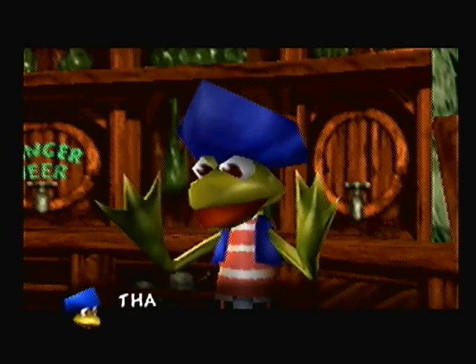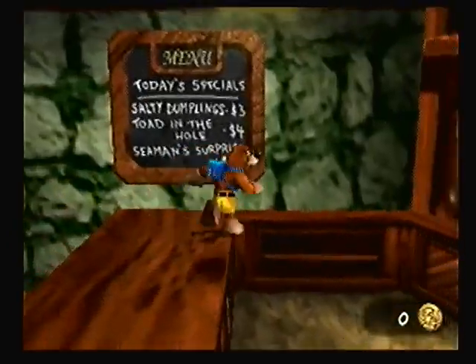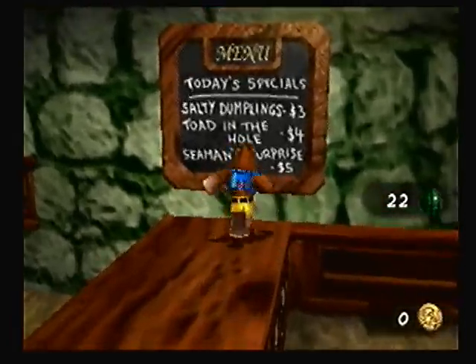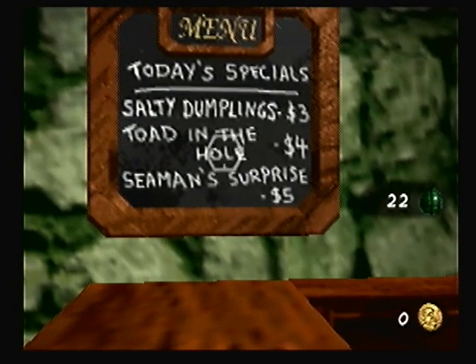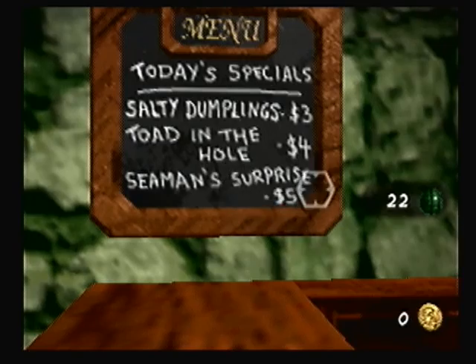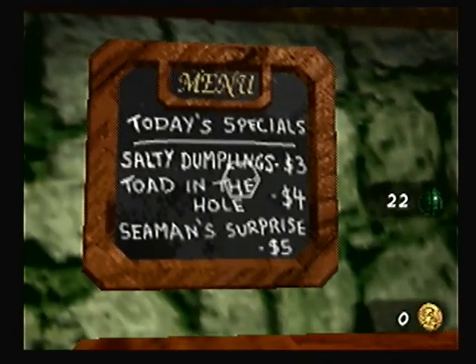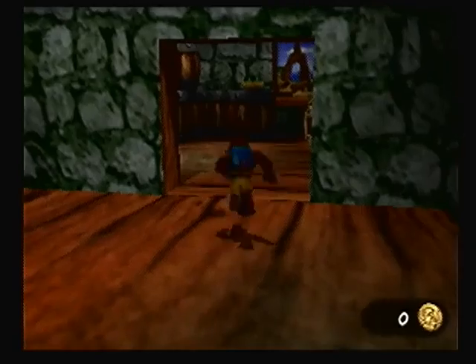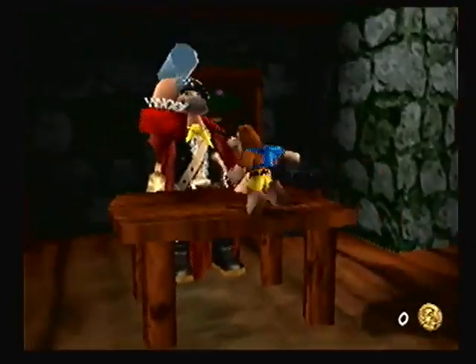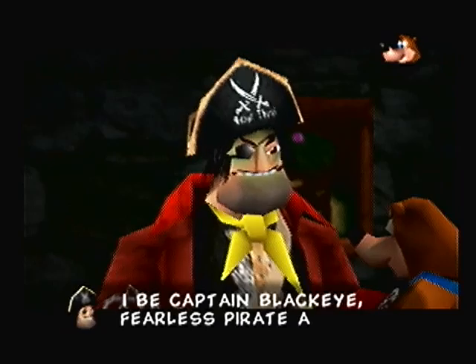Perhaps she was eaten by a vicious sea creature. Oh I hope not. It's happy hour soon. Would you like to rent a room? It's half price at two doubloons as this naughty mole has dug a hole in the corner of it. No. This is one thing people love to look at - Salty Dumplings, Toad in the Hole, and Seaman Surprise. They're all innuendos. And instead of doubloons they have dollar signs, but I think that's just bad planning. And here's Captain Blackeye.